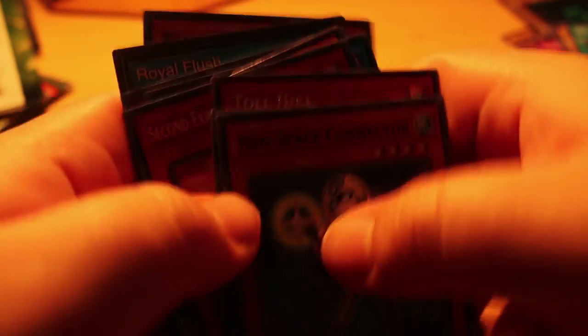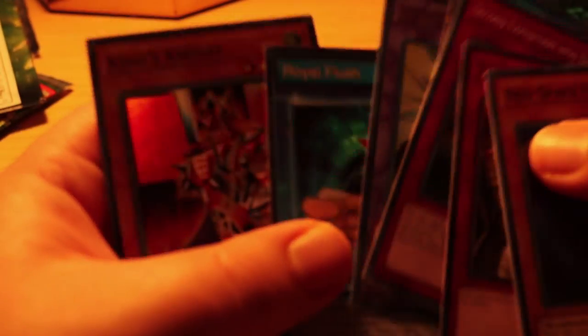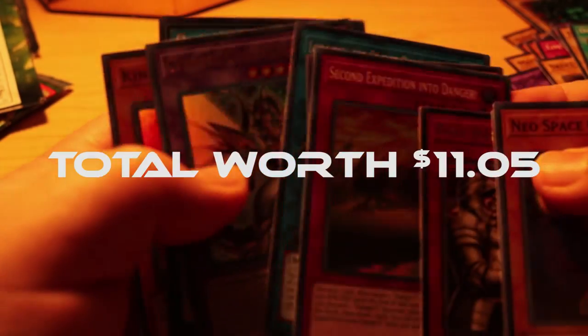We got Royal Flesh, King's Knight, and Cyber Clock Dragon, the Orcust Symbol Skeleton, Second Expedition, and Toll Hike. We also got a new Noble Knight card, Two Tails of the Noble Knight, and the card I really wanted — Neo Space Conductor. That's all I have planned today. If you liked the video and want to see more content like this, give me a like and hit the notification bell — I'm going to be trying to upload more videos in the future. This is Captain Sriracha signing out — see you guys, bye!